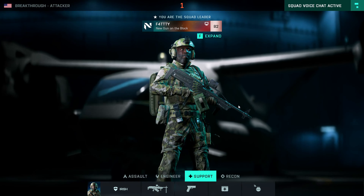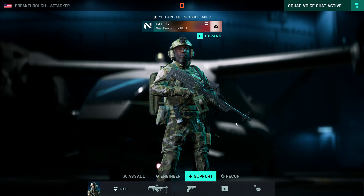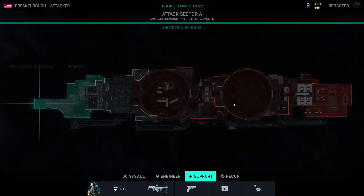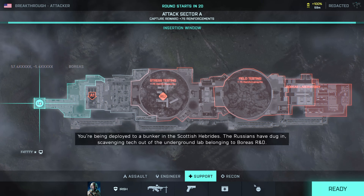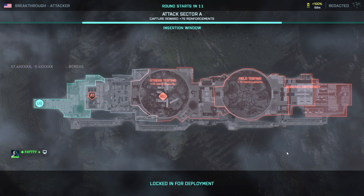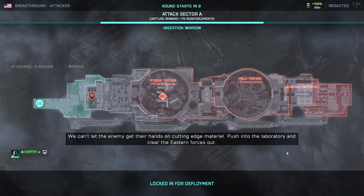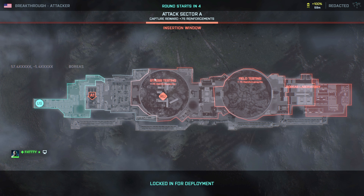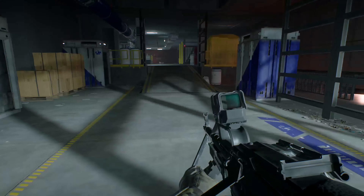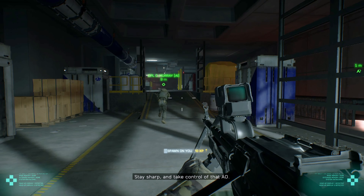We're in on the squad. You're being deployed to a bunker in the Scottish Hebrides. The Russians have dug in, scavenging tech out of the underground lab belonging to Boreas R&D. We can't let the enemy get their hands on cutting-edge material. Push into the laboratory and clear the eastern forces out. Archangel has provided us with blueprints of the interior, but we won't know what's still intact until we get there. Stay sharp — take control of that A.O.